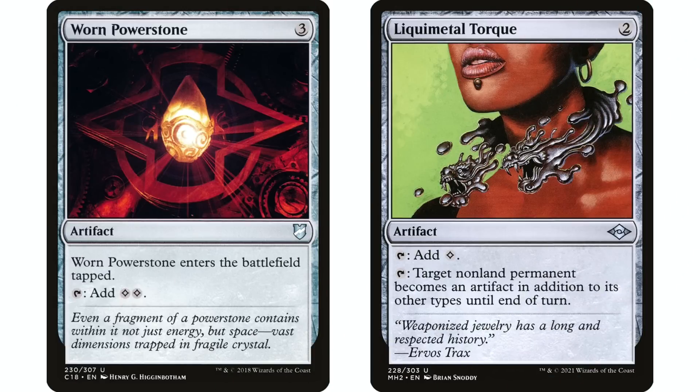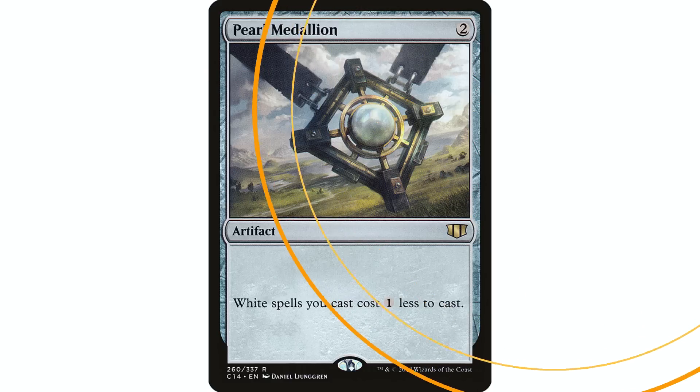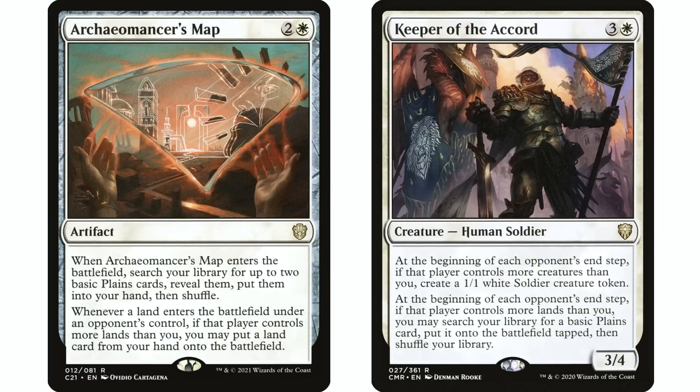Liquid Metal Torque is an auto include for me in mono white, mono red, or mono green because those colors get rid of artifacts really well. You can turn any non-land permanent into an artifact, making all your artifact removal spells much better. I don't put a ton of mana rocks in my mono white decks because white ramps relatively well anyway.